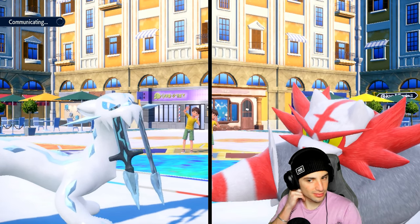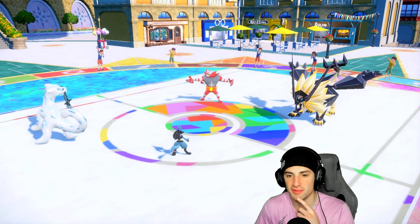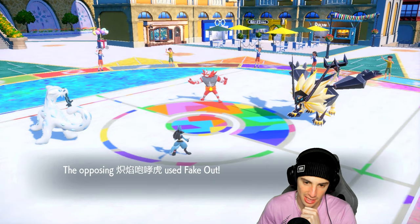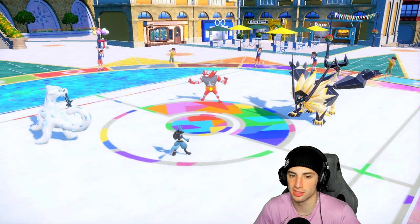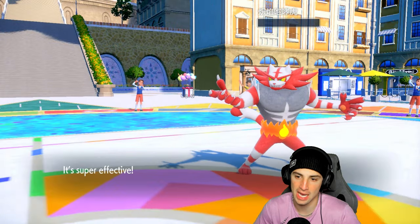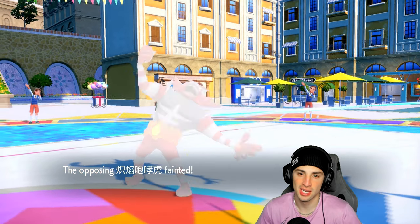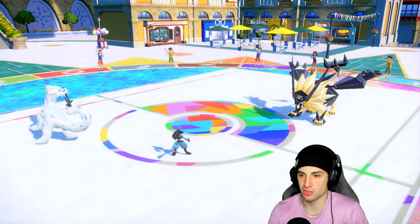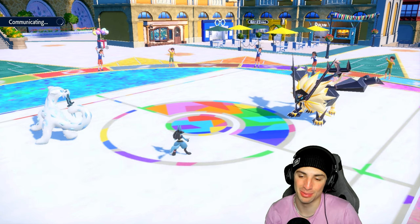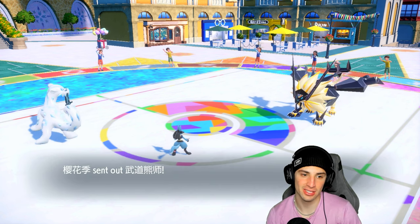I doubt they want to use their Tera on Incineroar here. Could go Close Combat into Necrozma but it's pretty bulky - could be a Weakness Policy play. We're just going to Protect Shenpal this turn and hopefully they try to Fake Out this slot - and they do! Beautiful. We can say bye bye to Incineroar now - Necrozma isn't going to KO my Lucario and we're outspeeding it. Incineroar gone, get it out. Lucario picks up big time damage and a KO. Sunseal Strike doubles down into Shenpal's slot - we love it when we Protect and they double down.